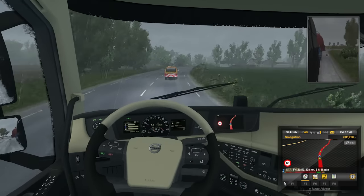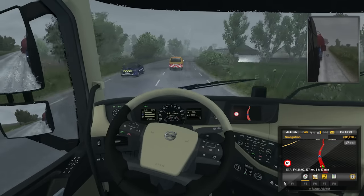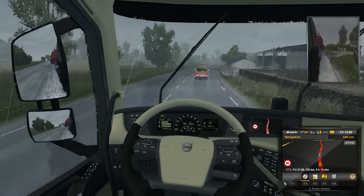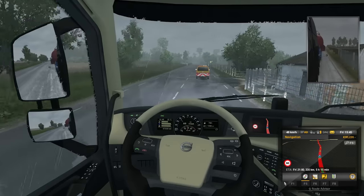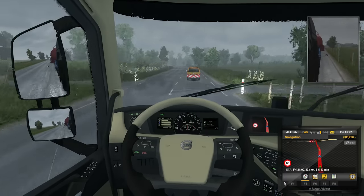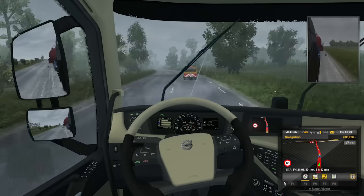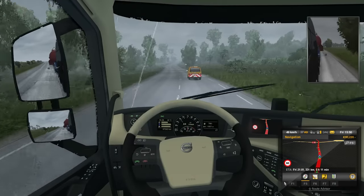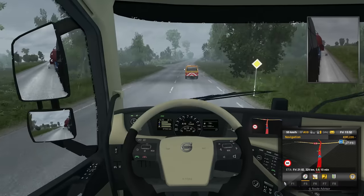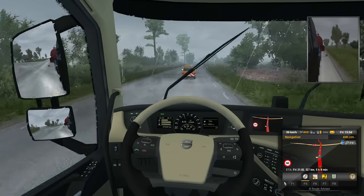I'm hoping to do a screenshot at some point for the thumbnail. Thumbnails for this game seem extremely hard — very difficult — and I should think it's even harder for the Special Transport DLC, because you just want to get the best shot possible. Usually I take about five different screenshots because I'm never happy with them. I think the one I like most is from a few days ago; I really hate my thumbnails for ETS2. The one I did at the container port was quite good, but I'll try my best today.